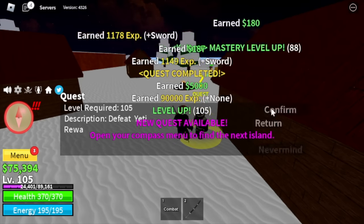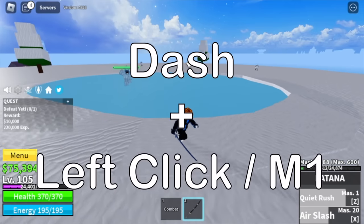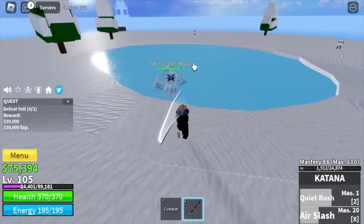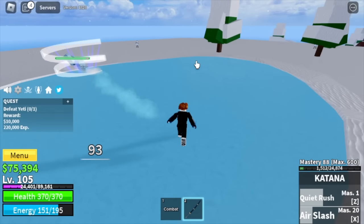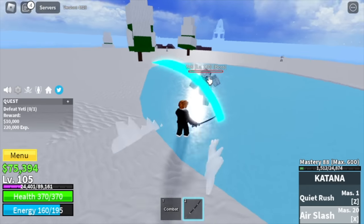You can also start defeating the boss in this island, the Yeti. For the tip: use all your skills and also use your dash plus left-click M1. While damaging him, you can dash to dodge his attacks. Keep doing that.